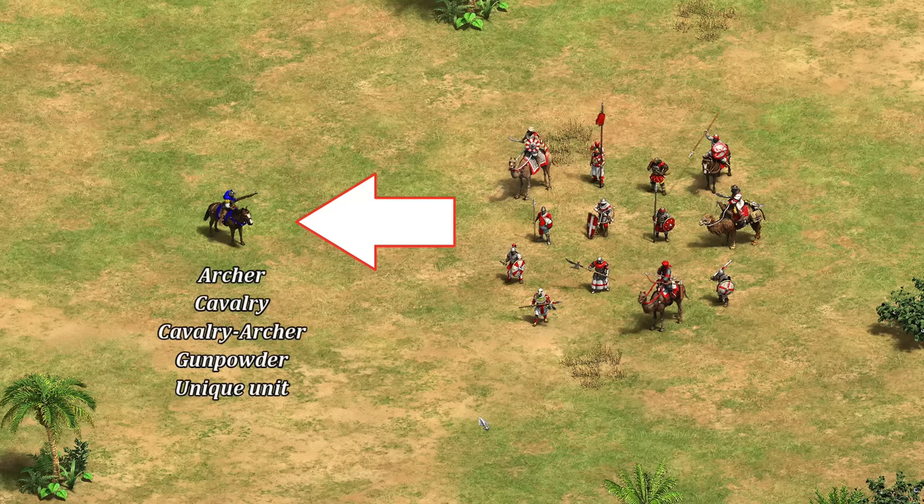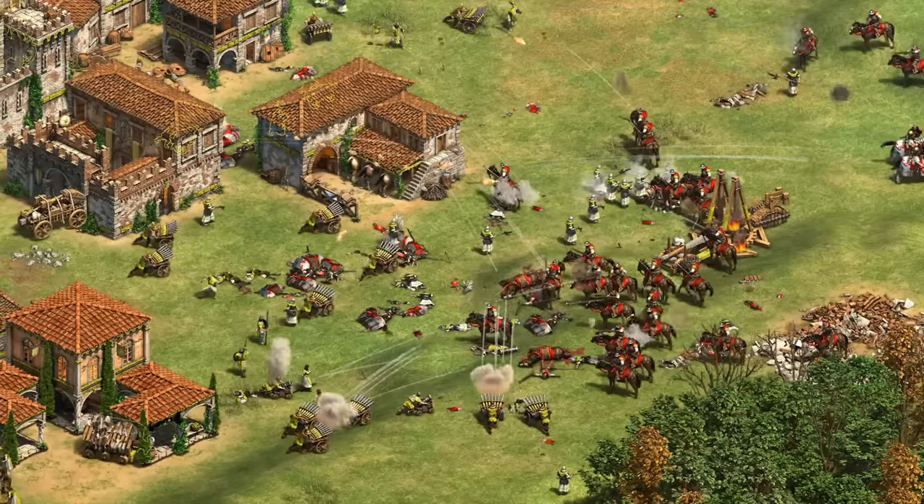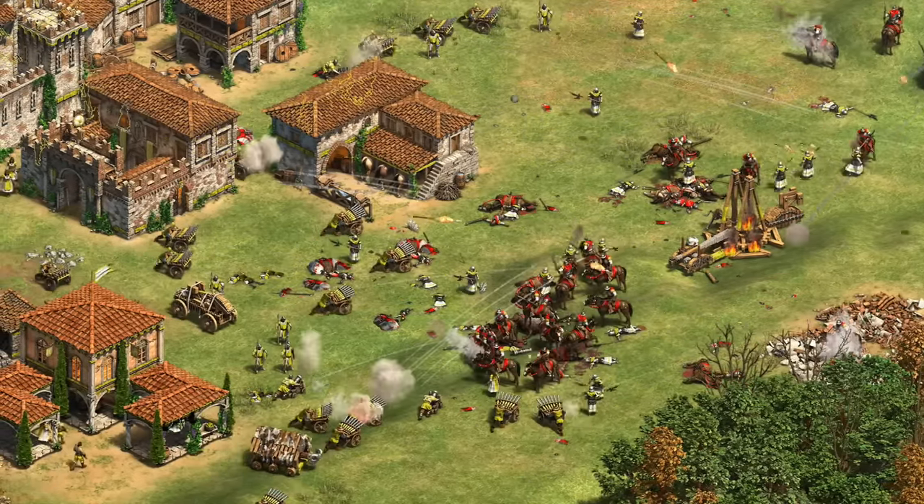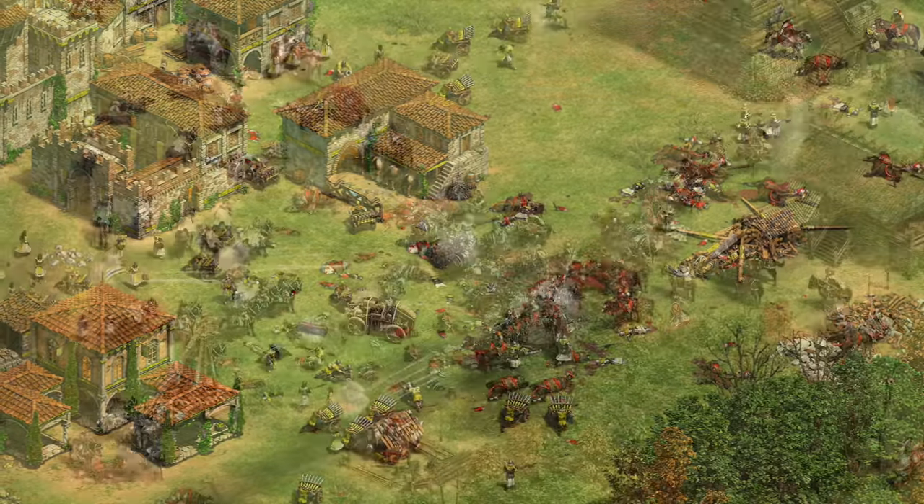In terms of bonus damage taken, Conquistadors are technically an archer, cavalry, cavalry archer, and gunpowder unit, meaning bonus damage from skirmishers, Ghulams, pikes, camels, Condottieri, camel archers, Genoese Crossbows, Samurai — it's a pretty long list. Though bonus damage doesn't always tell the whole story, especially since the Conquistador can hit and run. That's the unit at a glance, but now let's look at a few matchup examples.